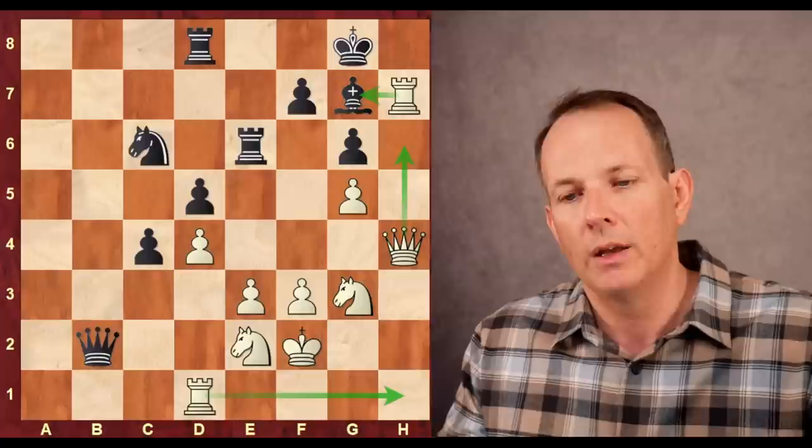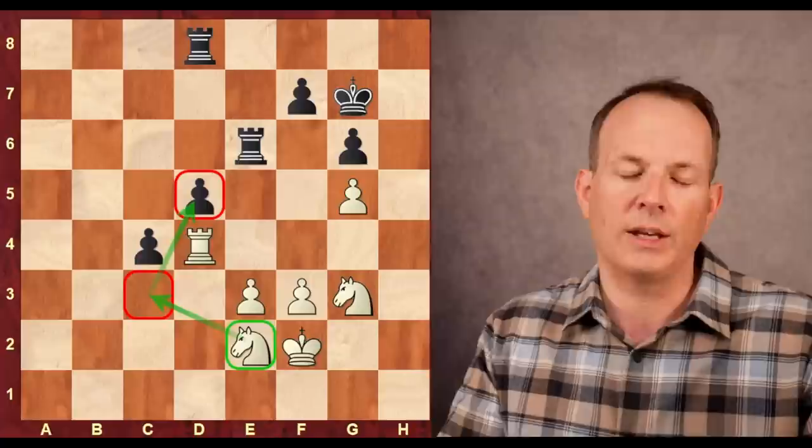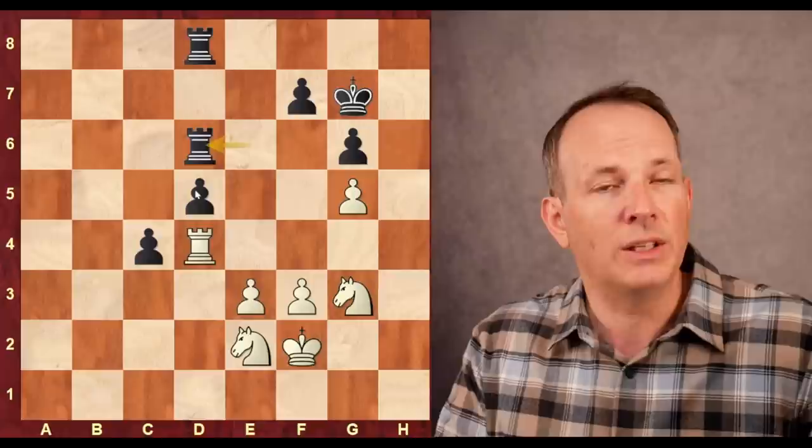Queen to H4 lining up on the H file, and knight takes D4 — really the only choice. Rook takes bishop, king takes bishop, queen coming into H6, rook coming into H1 — boom, boom, boom, and the game would be over. So he has to give up the material. Knight takes D4, rook G7 check, king G7, queen takes knight check, queen takes, rook takes. Now in this endgame, with material fairly equal — two knights versus a rook and pawn — Farrugia is actually completely winning because he has a really nice dark square blockade. The knight at E2 will just go to C3, and the pressure on D5 will eventually become unbearable.